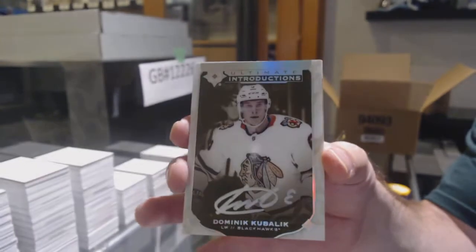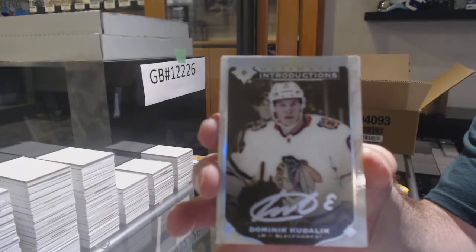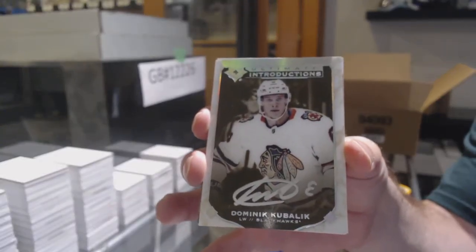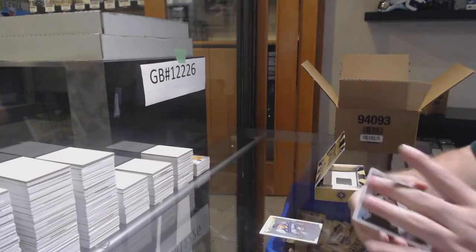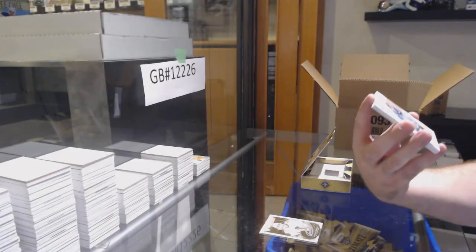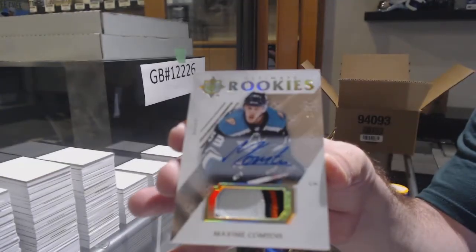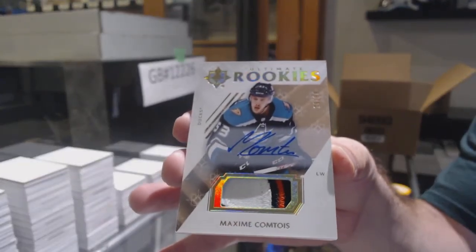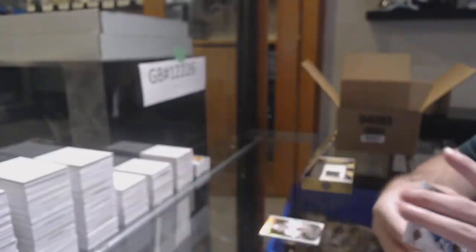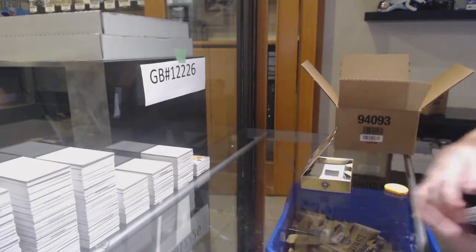Dominic Kubalik — Chicago Blackhawks. Dominic Kubalik — that's sexy! We've got a 99 rookie patch auto for the Ducks: Maxime Comtois. 99 rookie patch auto of Comtois. And we've got a Kubalik 399 rookie jersey for the Hawks.